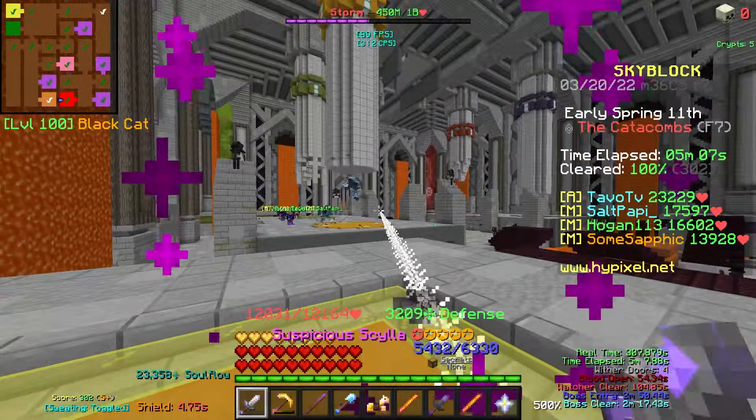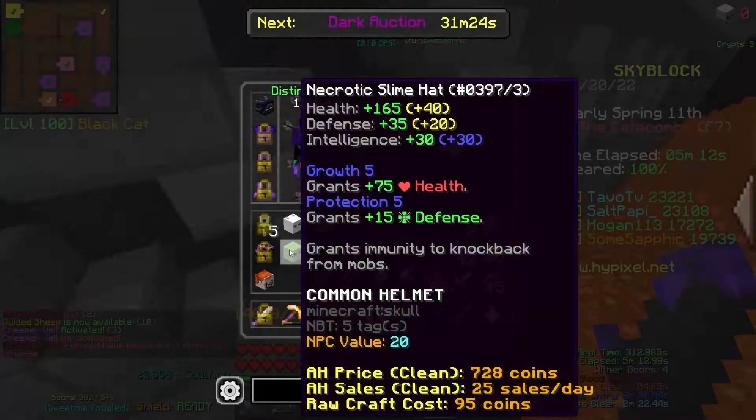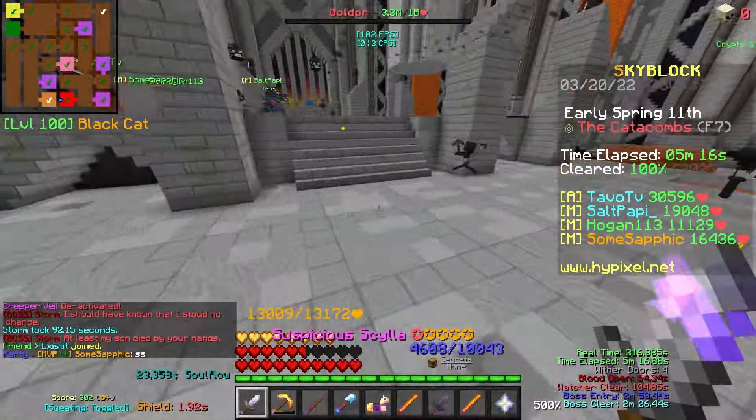Once you've crushed Storm for the second time, you're going to need to damage him all the way down to 3.3 million health and head over to red pad like you normally would in the normal F7. Now you're going to do terminals.